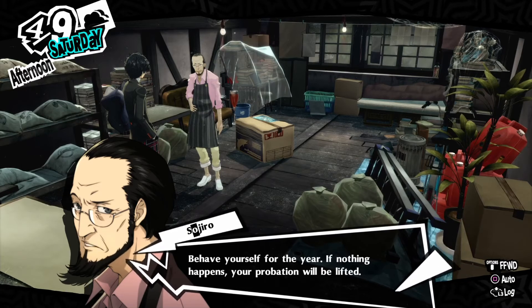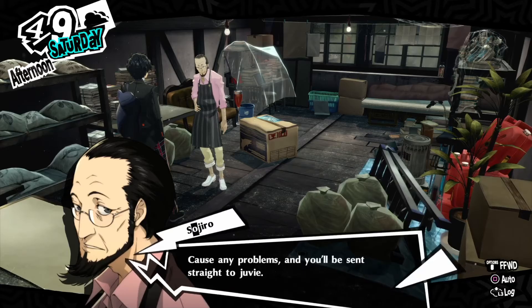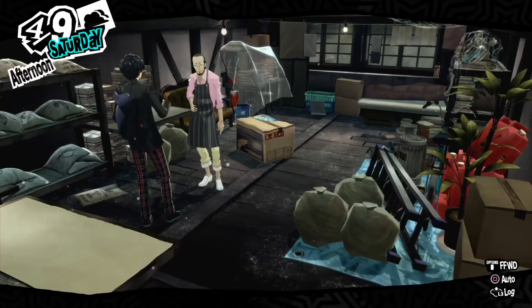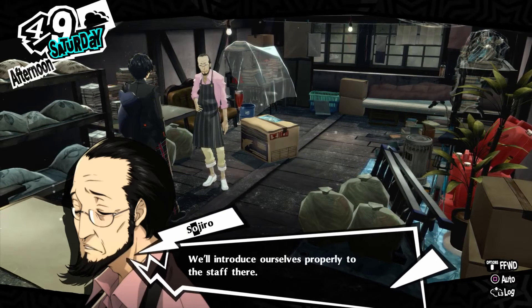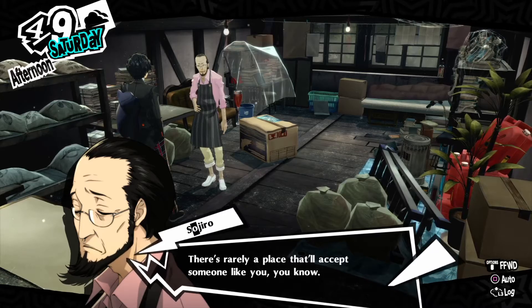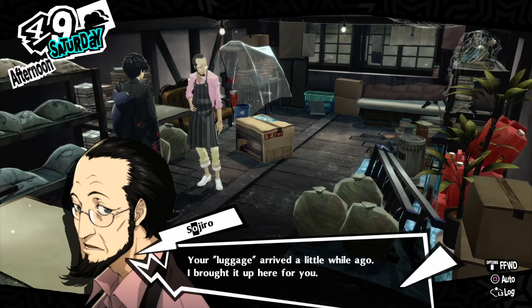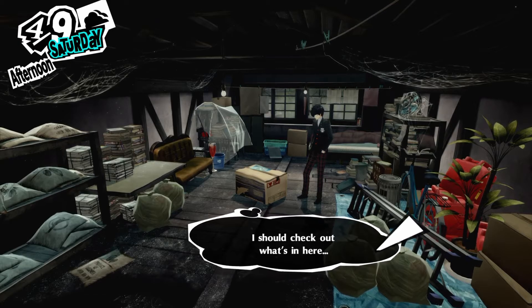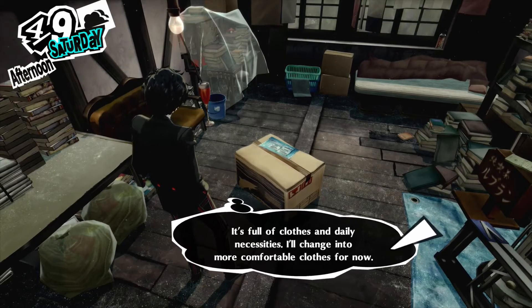Behave yourself for the year — if nothing happens your probation will be lifted. Cause any problems and you'll be sent straight to juvie. We'll be going to Shujin tomorrow — Shujin Academy, the school you'll be attending. We'll introduce ourselves properly to the staff there. There's rarely a place to accept someone like you, you know. What a waste of my Sunday. Your luggage arrived a little while ago — I brought it up here for you.